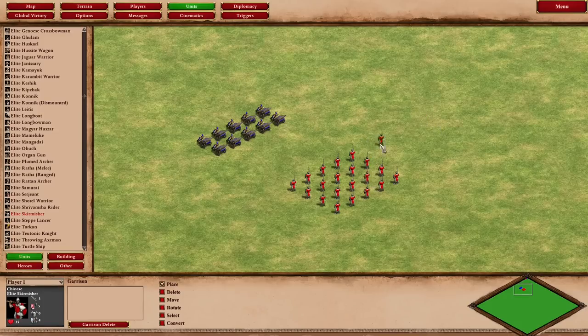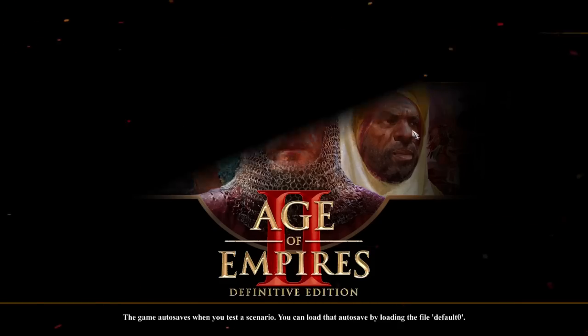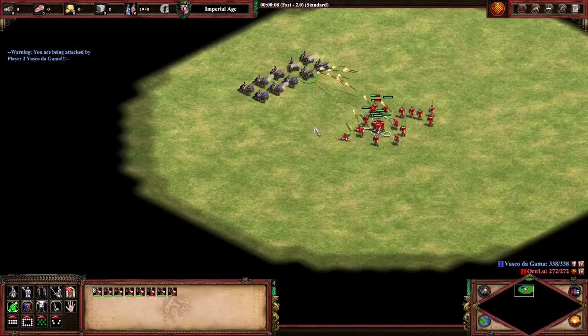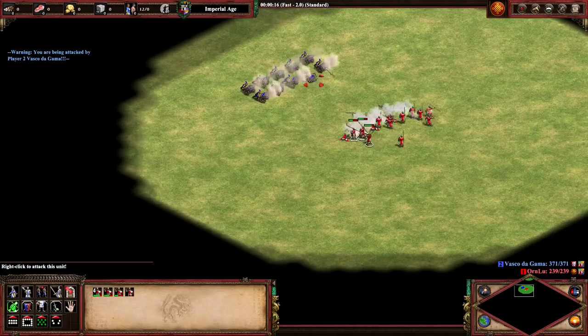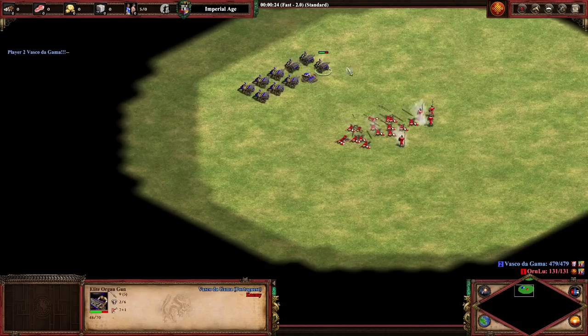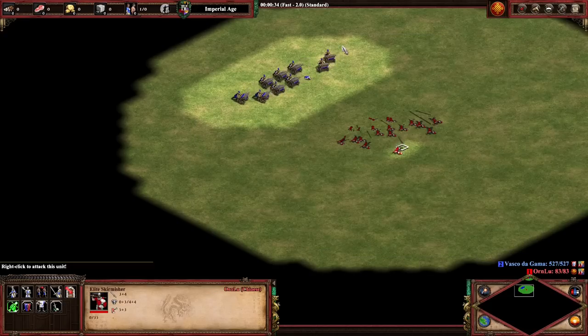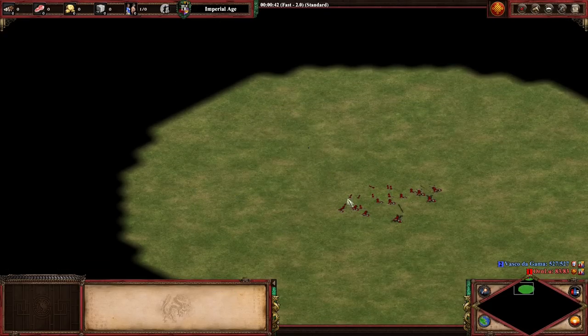Same deal: 20 skirmishers versus 10 elite organ guns. I don't know if spreading these guys out is actually going to be all that effective. That extra damage that organ guns get to deal versus skirmishers really helps them just chew through those guys.